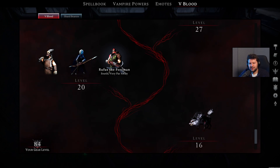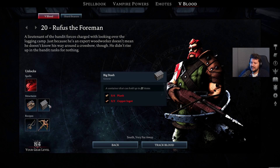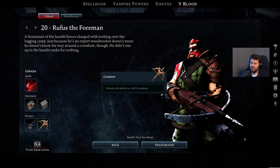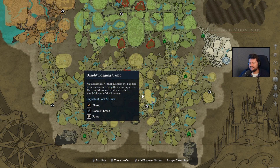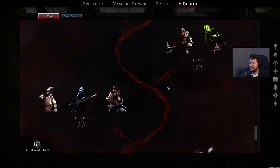Then we also have Rufus the Foreman, and this guy unlocks the Blood Rage ability, the Woodworking Bench, the Bake Stash so you can store more items in your beginner base, as well as the Fishing Pole and Crossbow so you can start crafting ranged weapons. Rufus is located at the Bandit Logging Camp, which is a little bit north of the Cave Passage to the east.